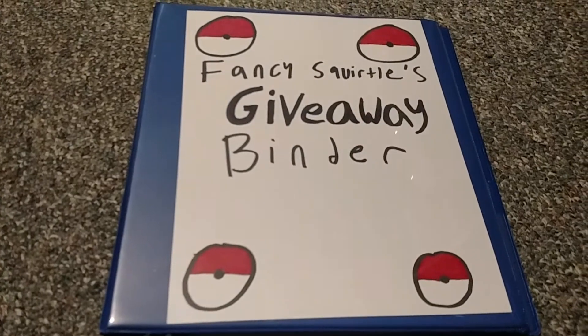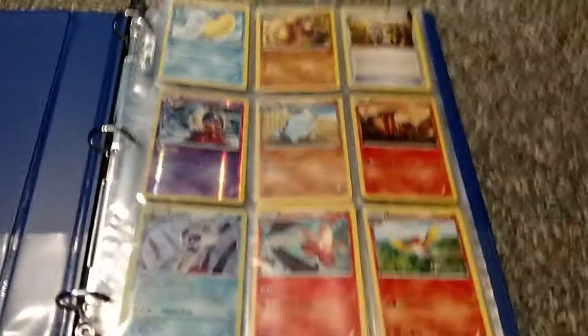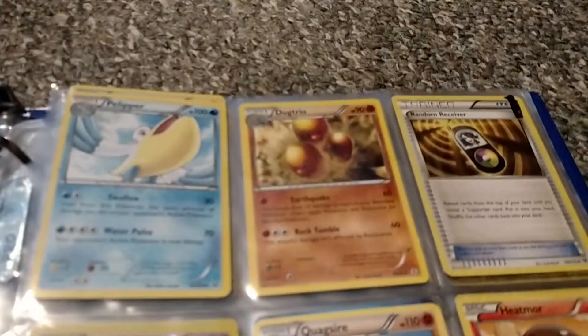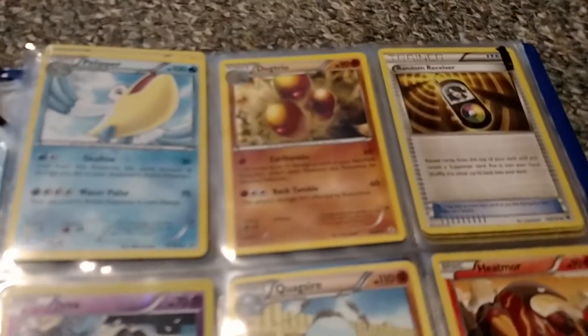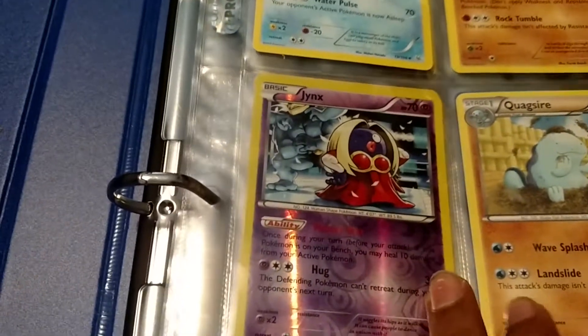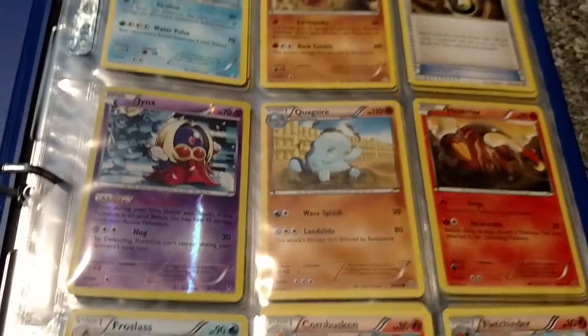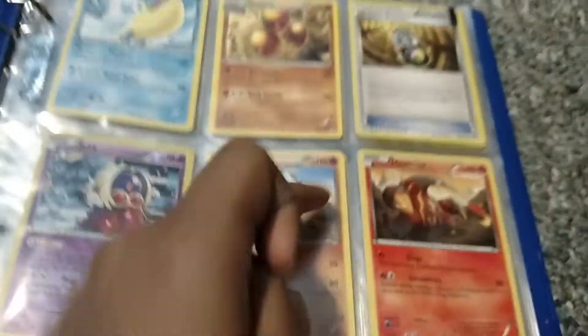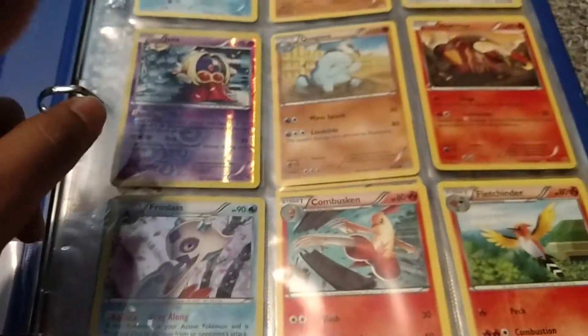That will indicate the page — I have 16 pages here — and then the card number. In the first three spots we have uncommons, and all of them have at least an uncommon. On the fourth spot we have a reverse holo, and on the seventh spot we have a reverse holo or better. The rest — spots one, two, three, five, six, eight, and nine — are uncommons or rares.